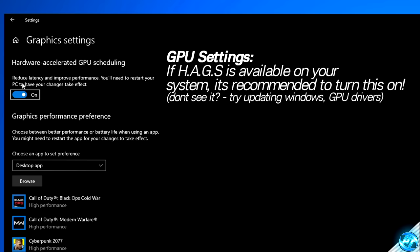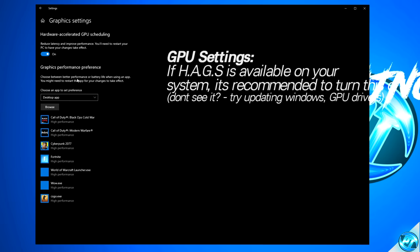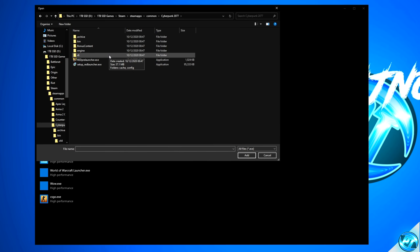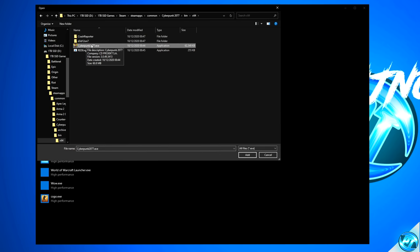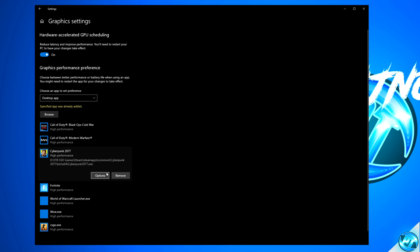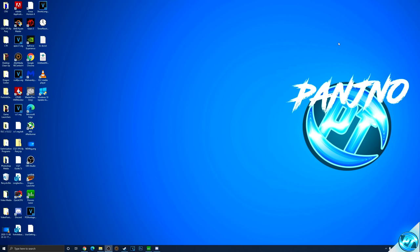We're also going to be navigating down to the Graphics Performance Preference tab. With inside of here we're going to press Browse, then navigate into the installation directory of Cyberpunk — for me that's inside of Steam, Steam Apps, Common, Cyberpunk 2077. Regardless of which version you have, go inside of the bin folder, go inside of x64, navigate down to Cyberpunk2077.exe, then click Add. Once that's been added, navigate down to Cyberpunk 2077, go to the Options menu and ensure that High Performance at the bottom has been selected. Then press Save and exit out of that tab.